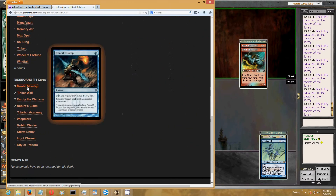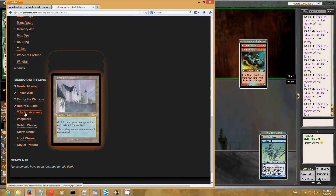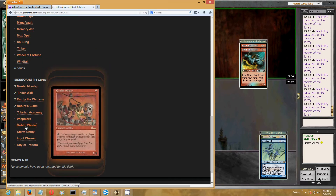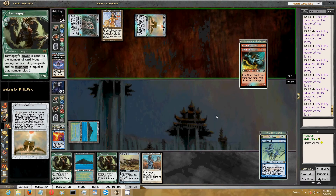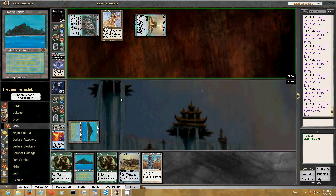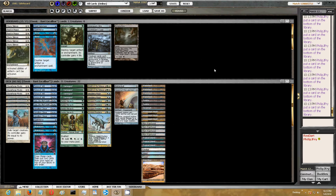Post-board, I expect he'll bring in Mental Misstep to deal with Spell Pierce. Not really sure what else - Goblin Welder potentially. This is a stupid matchup anyway and frankly it's kind of a stupid deck.